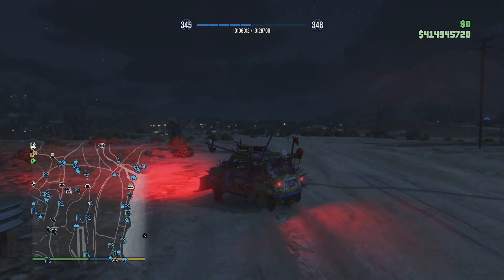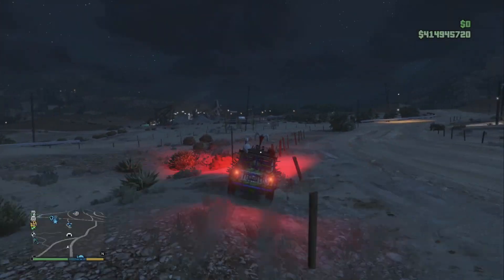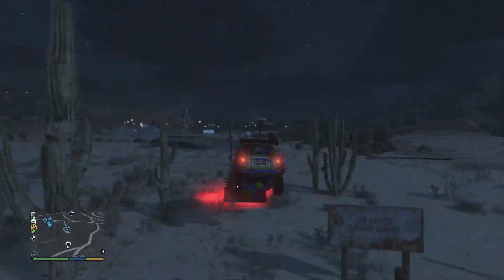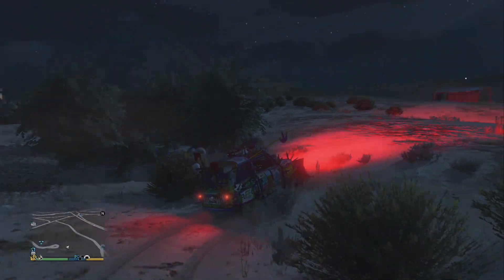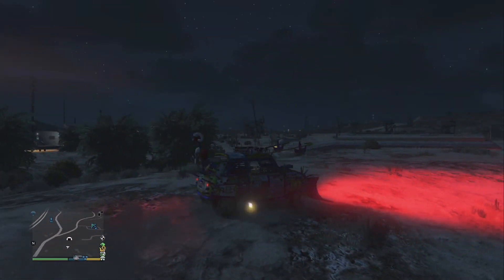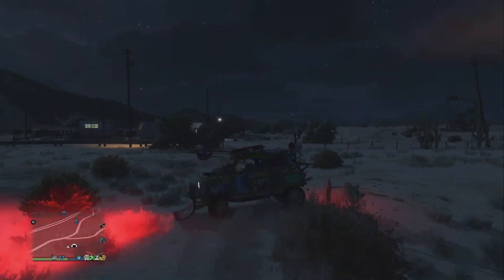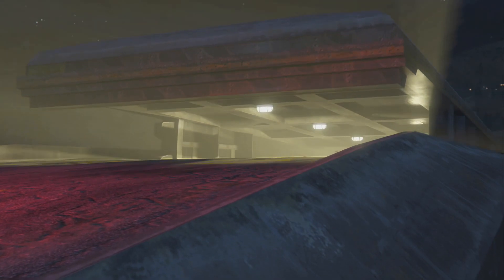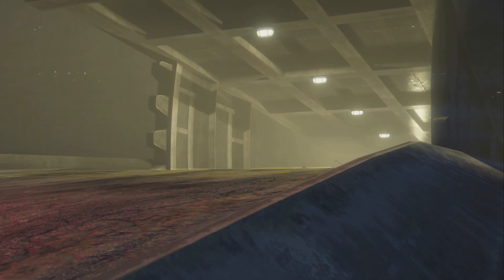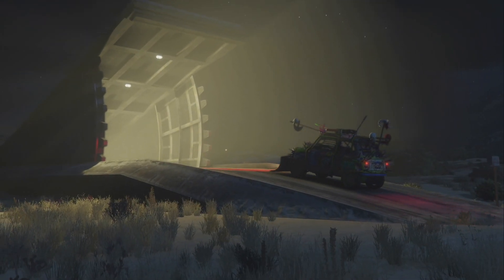The car you're going to duplicate — I'm using an arena car right now. I'm going to put it in my MOC to start the glitch. I'm in an invite-only session, which makes things easier so you don't have to worry about being killed or your car disappearing. In a public session it can be harder to hit. So invite-only it is, and I'm in free aim.